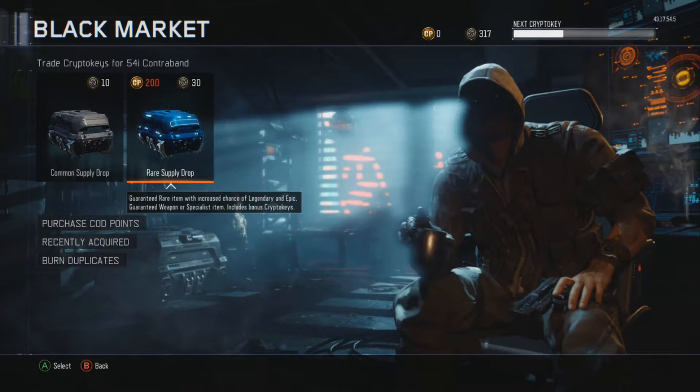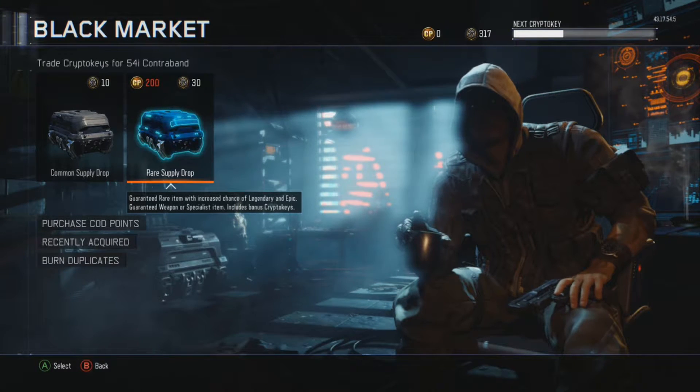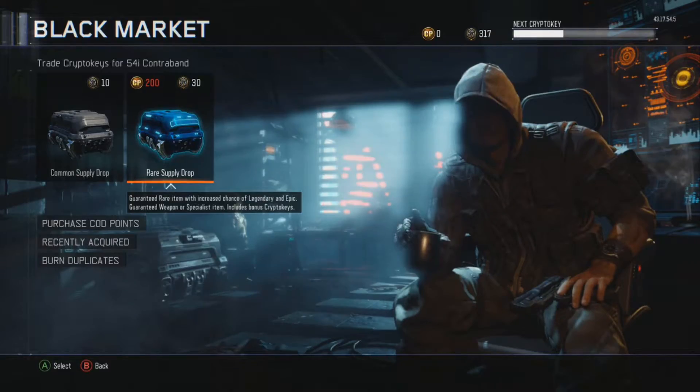Alright guys, so today we have 317 crypto keys for our supply drop opening. Depending on the bonuses we get, I'm guessing we'll have around 12 drops open, so let's get into our first one real quick.